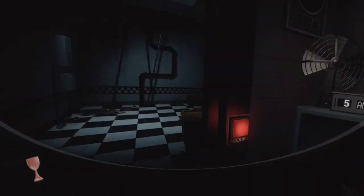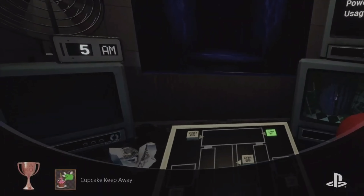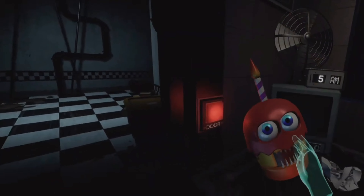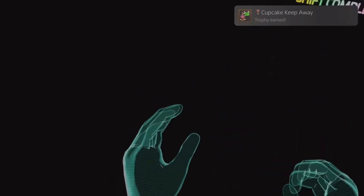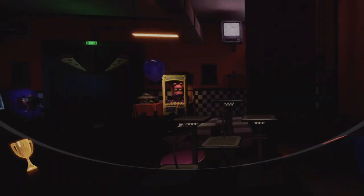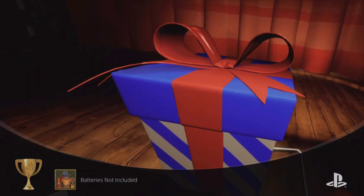For 'Cupcake Keep Away,' just beat the Fun Time Night without letting Fun Time Chica get so close to you that you have to hand her your cupcake. You can do this by just changing the side of the room the cupcake is on. Next, 'Batteries Not Included' — just beat the game and open the present.